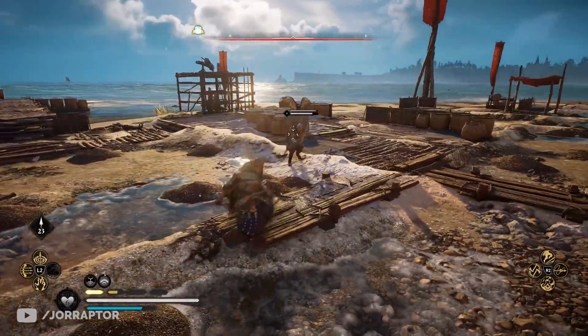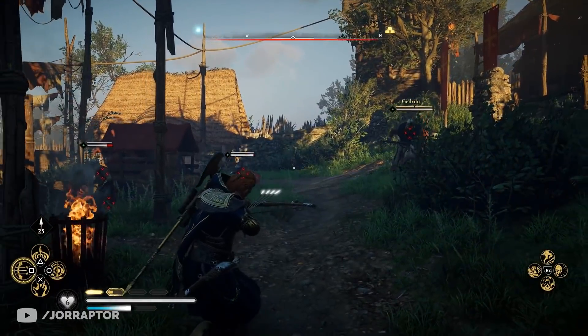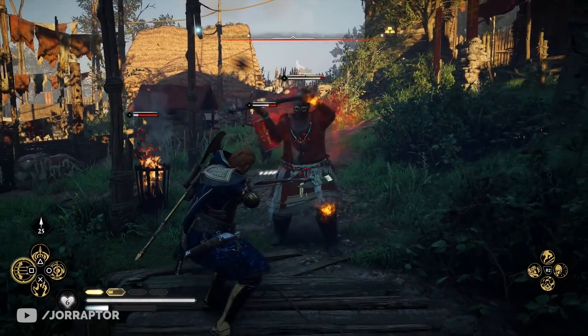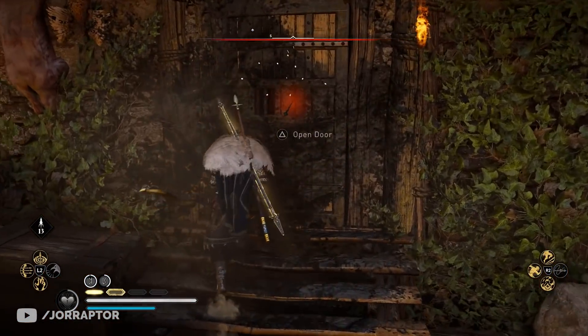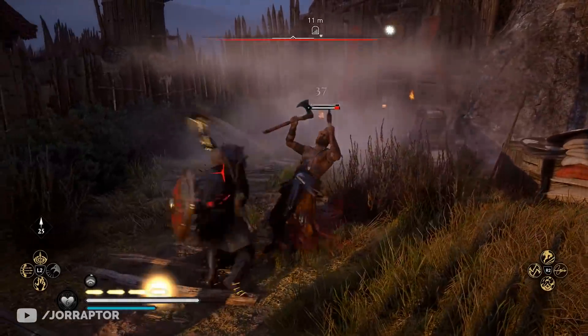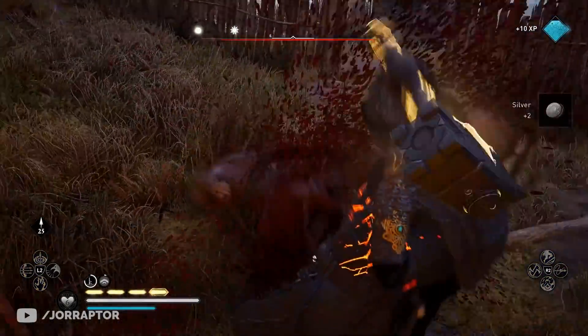Ubisoft secretly nerfed some abilities in Assassin's Creed Valhalla, although there's more going on than you might think. The barred doors tactic is of course removed, but we already got a new trick. So let's go over the secret changes in this video. If you like that, then a like would of course really help me out.